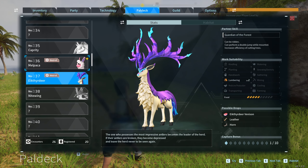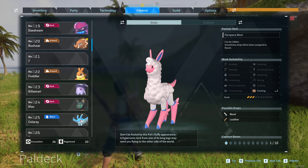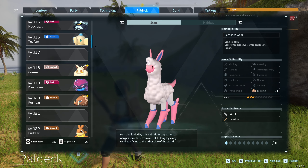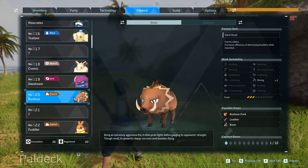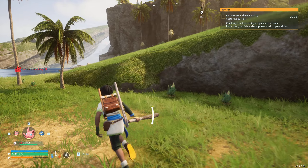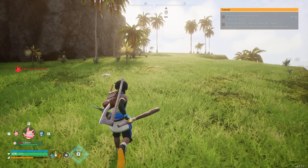Checking the pal deck: we now have an Alpaca — that's a farming pal. We've got the Kremis, which is gathering and farming. Warshaw, which is mining. I need to get back to base, find out why Katava is slacking off and give them a telling off! I need to get the stats sorted.